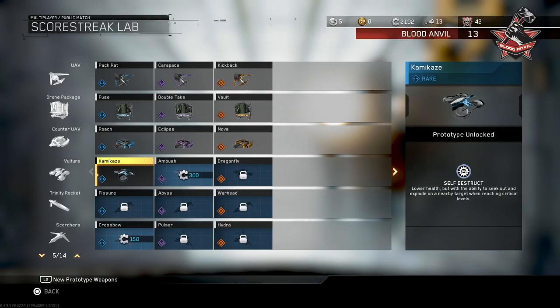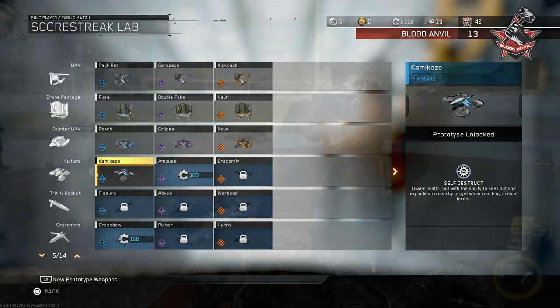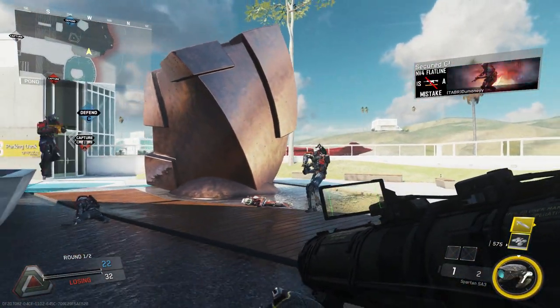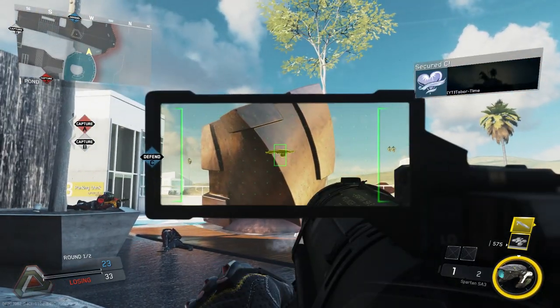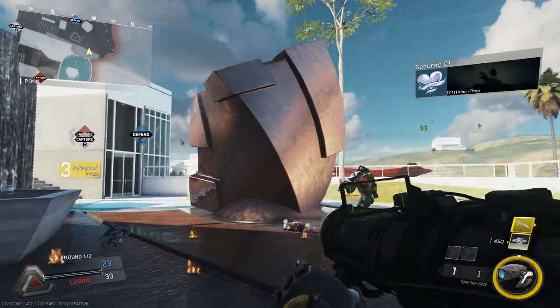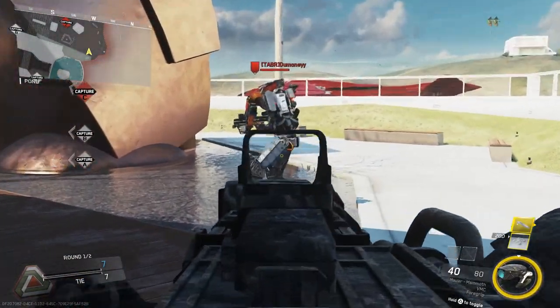The Kamikaze has the Self Destruct perk, which makes the Vulture have lower health but the ability to seek out and explode on a nearby target when reaching critical levels. The duration of the Kamikaze is identical to the standard Vulture, which is a whopping 60 seconds. The downfall of the Vulture scorestreak in general is that it's relatively fragile — it can be destroyed with basic weapon fire fairly easily. And speaking of its health, let's take a closer look.